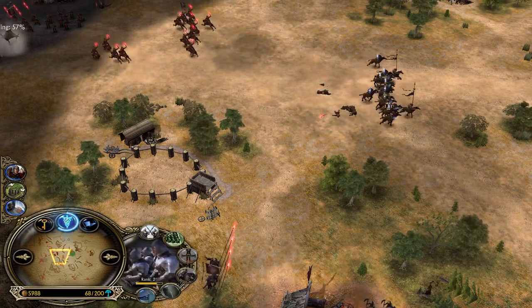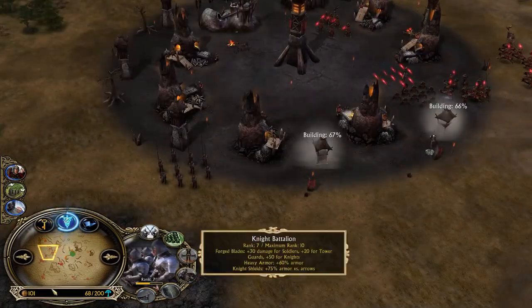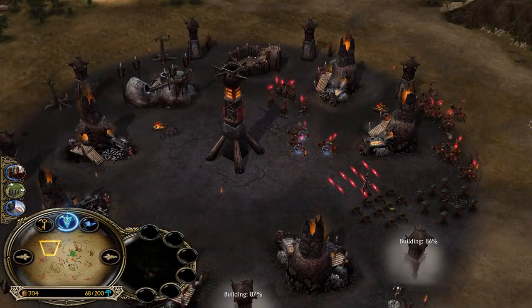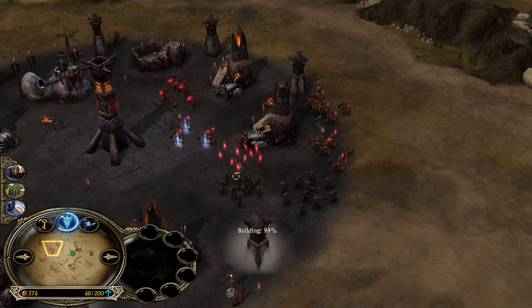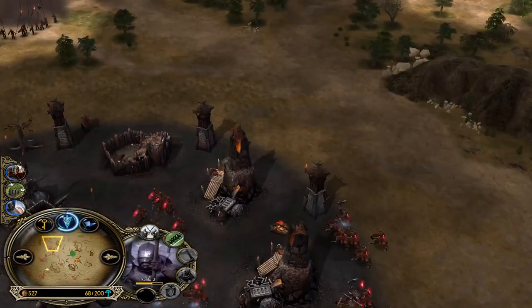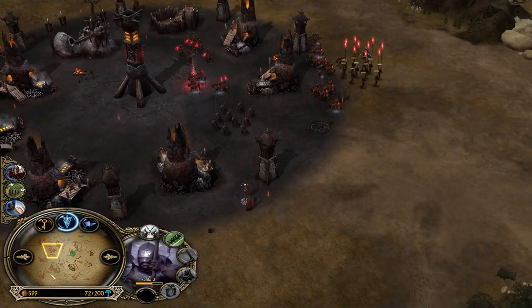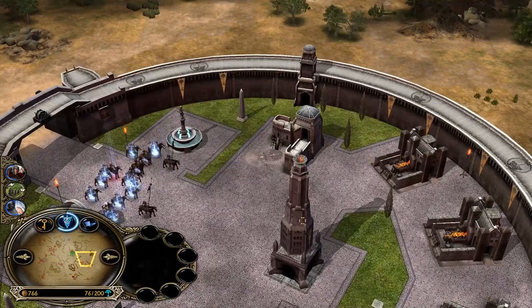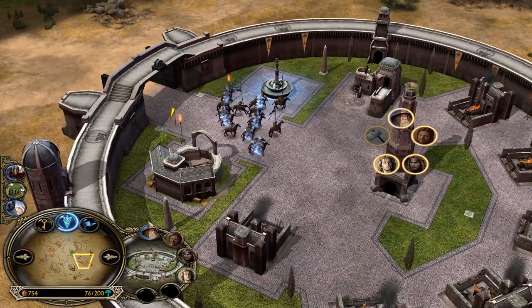Now we have very highly leveled Gondorites. Isengard hasn't captured any outpost yet, which is a huge mistake. You have such a great setup - just put one pikeman at the outpost and it should always be safe. Not only will you get more money, but you also get more vision control. So it's a win-win situation and you lose little to nothing.